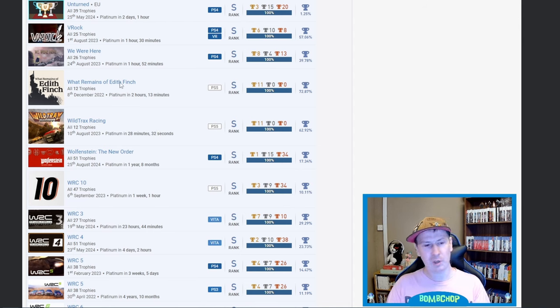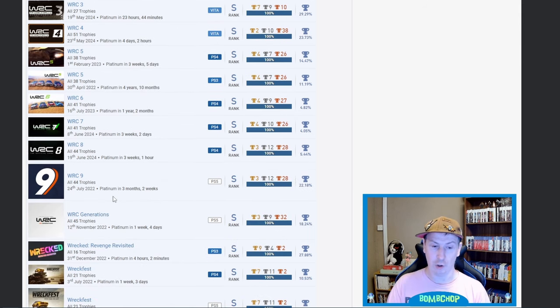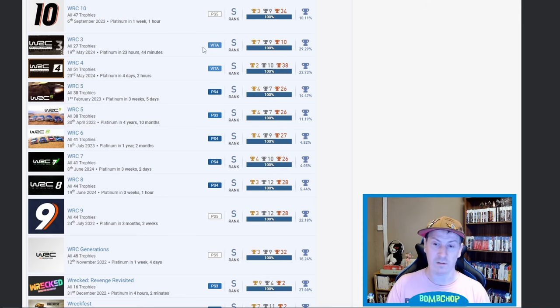Wild Tracks Racing — nice. Then Wolfenstein: The New Order — nice. And then WRC 10, 3, 4, 5 twice, 6, 7, 8, 9, Generations. Very very very nice — I'll pick out 7, 6, and 8: 4.05 percent, 4.82 percent, and 5.44 percent on those three, very very nice. Just going to quickly ask: are the two WRC 5s the exact same game with just different box art because of different consoles? No idea, but fair play on all of them.